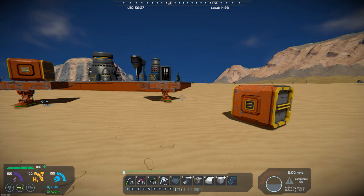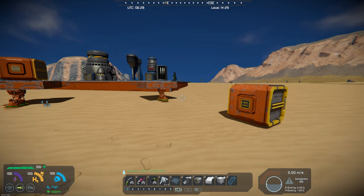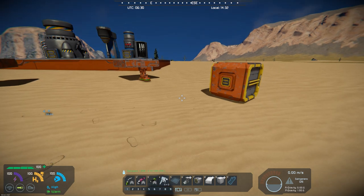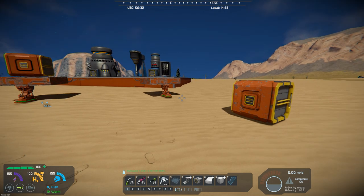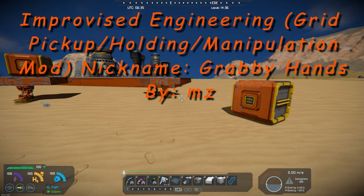Hello, all you space engineers out there — Commander Kingfish here, and it is Mod Wednesday. I've got Commander Butz here beside me; she just decided to hop up and get in the way. Today's mod is a little unique in that it could be a quality of life improvement, or it might just be fun to play around with. It's called the Improvised Engineering Grid Pickup Holding Manipulation mod, nicknamed 'Grabby Hands,' and it's by MZ.